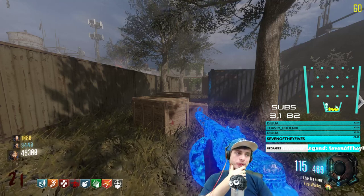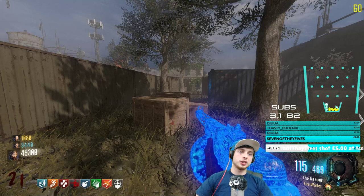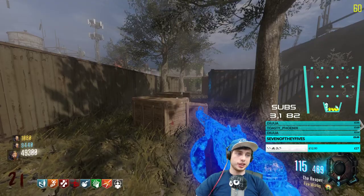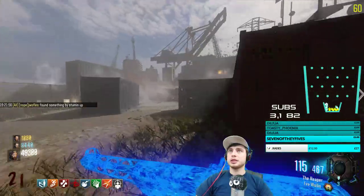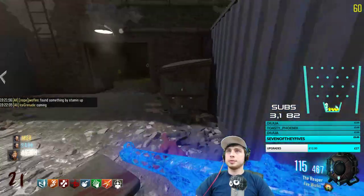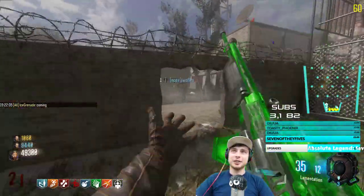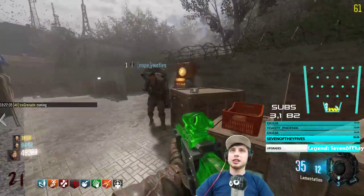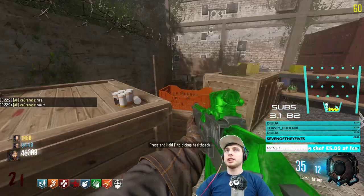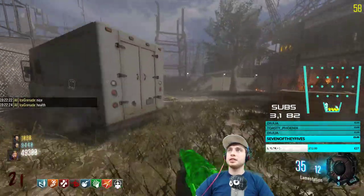I say the World at War PPSH is stronger — fast fire rate, yeah. I don't know, it's a hard one. I've got widow's wine — we're just out of grenades right now, but we'll get some soon. All caught up now. Something by Stamina — Stamina's okay. That camo is crazy, it's like glowing and everything. Oh snap — health! Let's get it. That was the second sound so I think we're good to go.